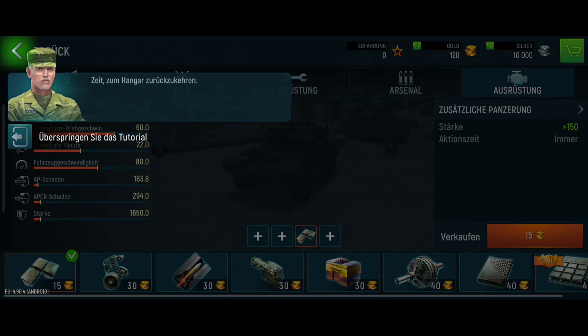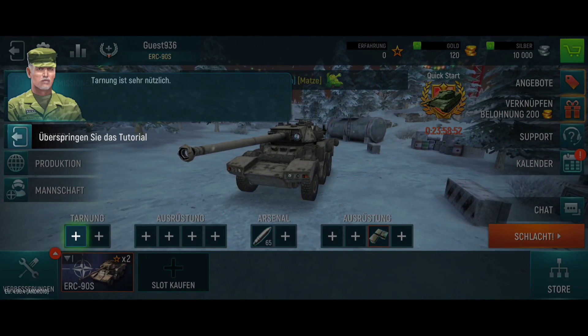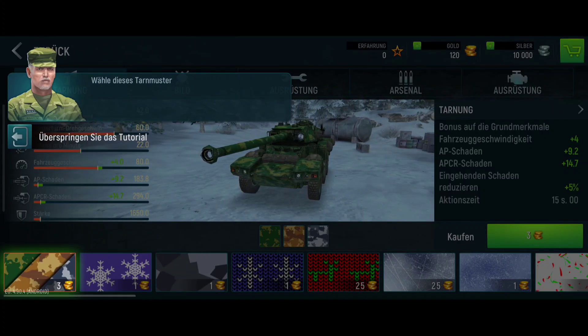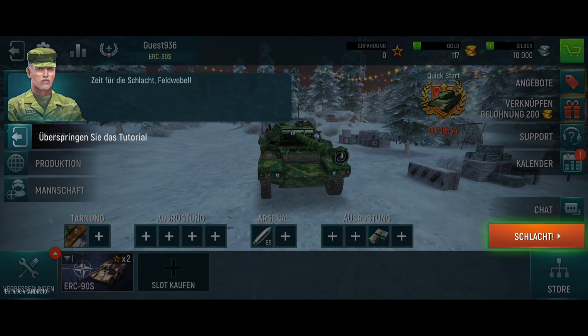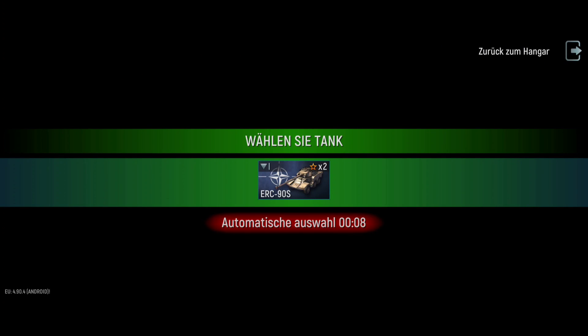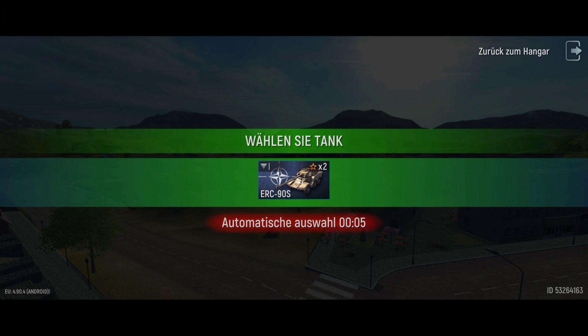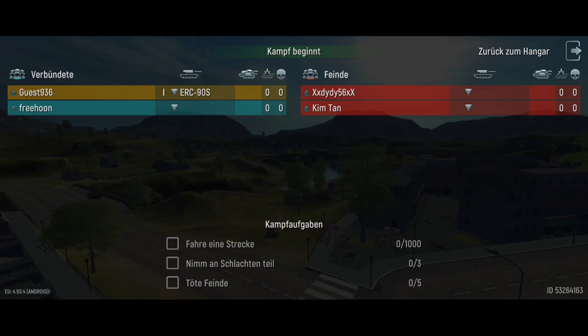This game is really pretty laggy. Maybe it's gonna change later. Now I'm buying a camouflage for three gold — just a random one, let's take this one. I'm really excited to try out this game, let's go! Now we can go to the battlefield and see the graphics of this game. Maybe I will play another battle because this is my first battle ever on this game.